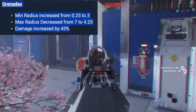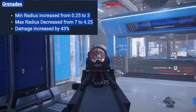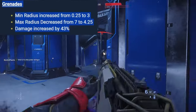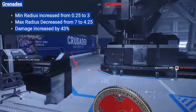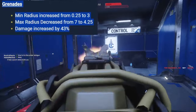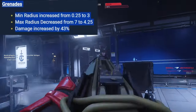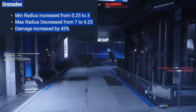Hand grenades: minimum radius increased from 0.25 to 3 meters, max radius decreased from 7 to 4.25 meters, damage increased by 43%. This is good — grenades currently kind of suck. Unlike grenade launchers, hand grenades require skill to use and are a true consumable — you only carry about four. By increasing damage and tightening the kill radius closer to the target, these become more lethal in the right hands. Before, people would just throw them around to knock people down, which was silly. A good change.